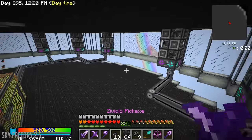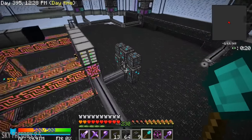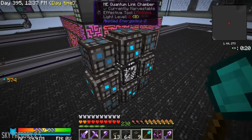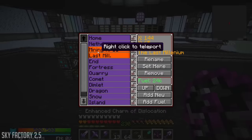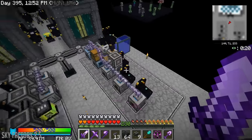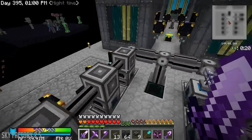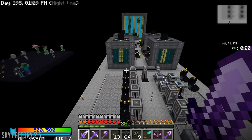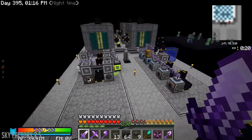Alright guys, so right now we have got our base floor built up and I'm using our quantum ring to connect our stuff. I actually want to move everything that's in the Last Millennium to this base, besides the reactors. So like all of these little machines — pulverizers, redstone furnaces, the ore processing — that entire setup all needs to be moved, and it's going to be a huge pain.